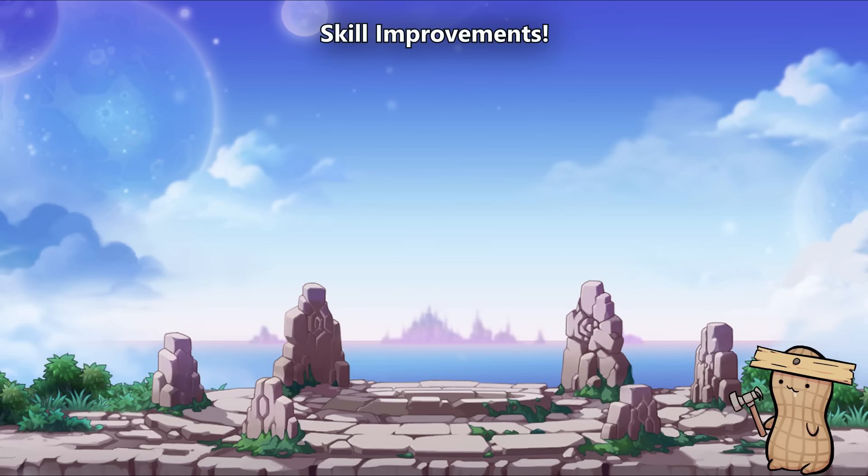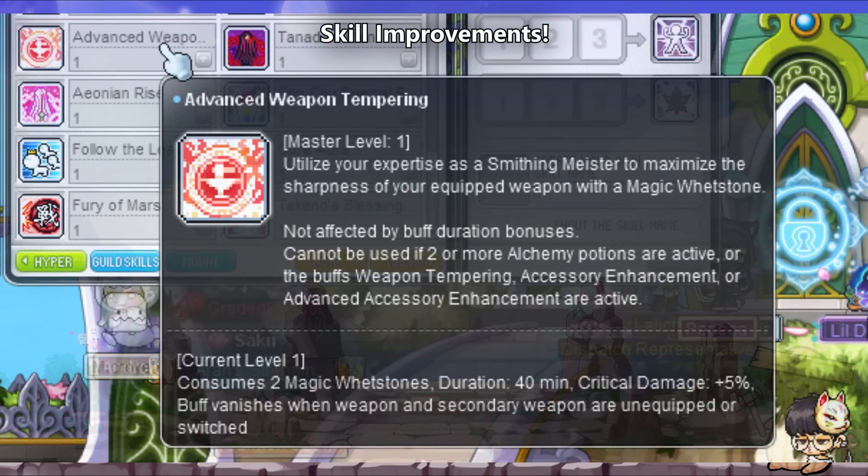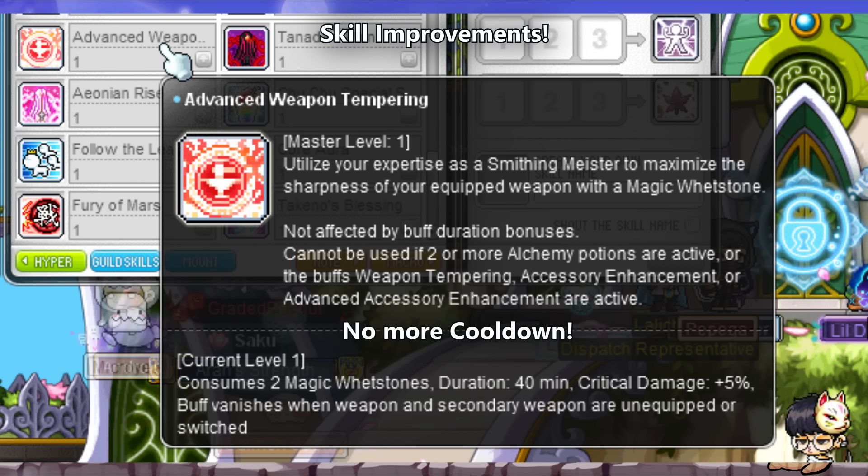Another nice skill change is that if you have the Master or the Meister Smithing level crit damage skill unlocked, you no longer need to wait for any cooldowns, as that has been entirely removed.